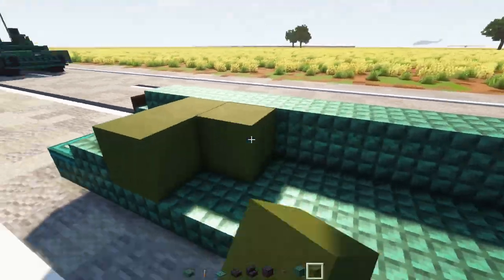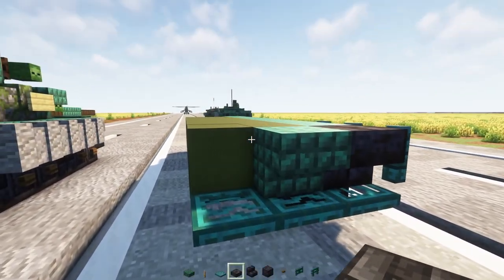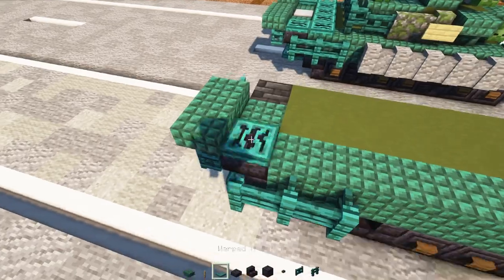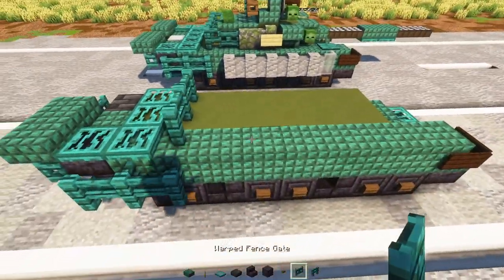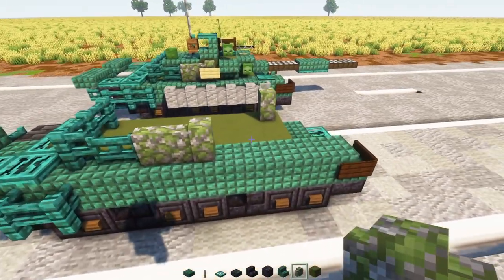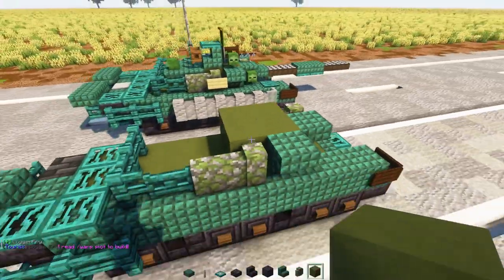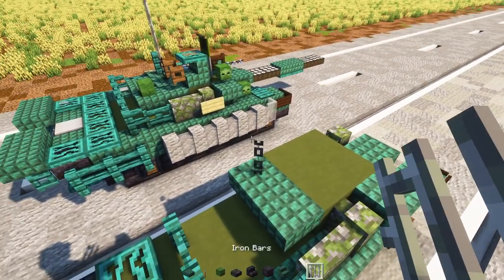Add green terracotta right behind it two blocks wide all the way to the back. Add three blocks of warped fence, then in the middle add a deep slate tile slab, then a row of warped fence gates — open the one on the outer edge. Then two blocks wide dark prismarine slab and warped trap door two blocks long. Add another two over here, then three warped fence and a warped fence gate. In the front, add a mossy cobblestone wall; on this side add two mossy cobblestone walls. Add upside-down dark prismarine stairs, then a two-by-two of green terracotta, then upside-down dark prismarine stairs two blocks wide. In the corner of the outer one, add a chain in the middle and iron bars three blocks tall.